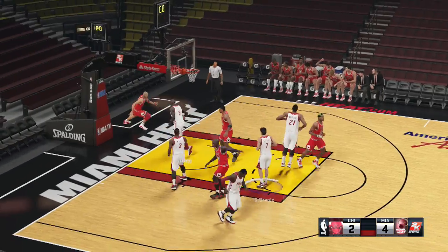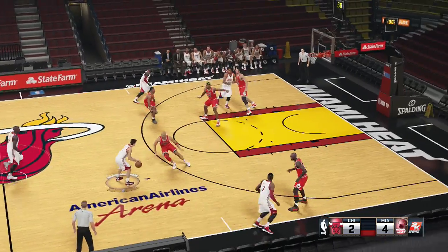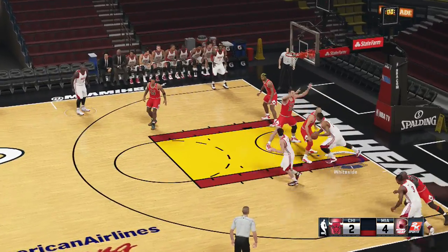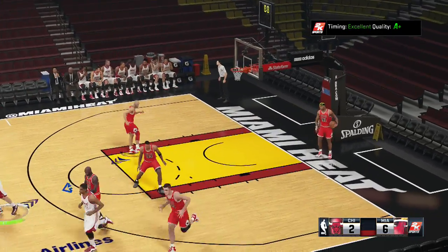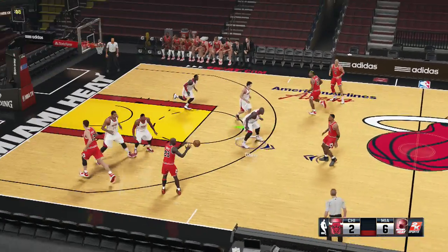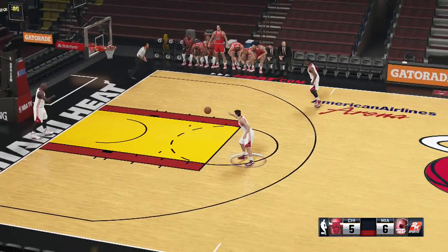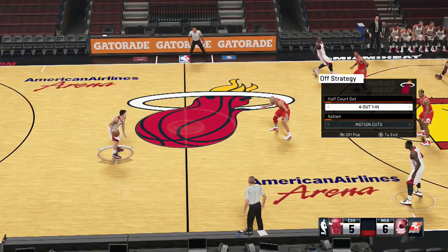I'm going to show you that one more time. This right here gets a lot of open shots. Big guy comes up, you roll off, you see you can get him right up under the hoop and kick it back out - anything you want to do, it creates so much. I'm playing the Bulls because they're one of the best defensive teams, with Pippen and Jordan. Pace offense or four-out one-in, either one does the trick. If you don't like pace, you can do four-out one-in - it's pretty much the same thing.